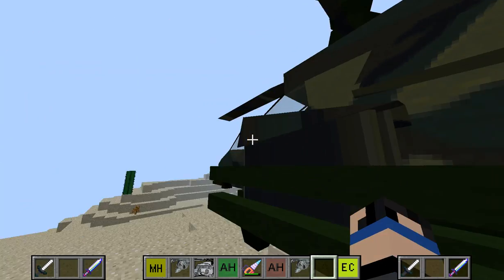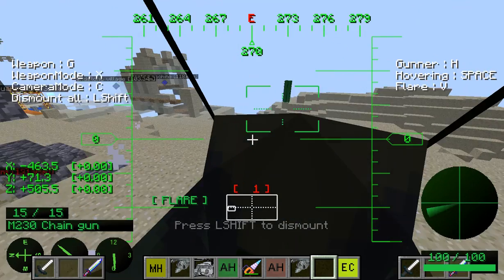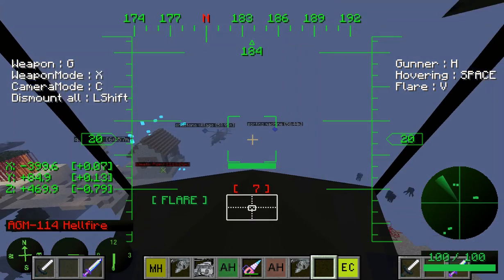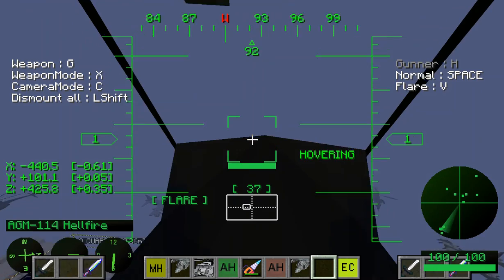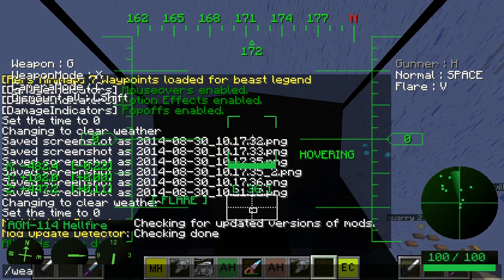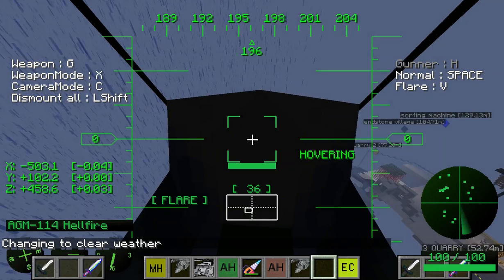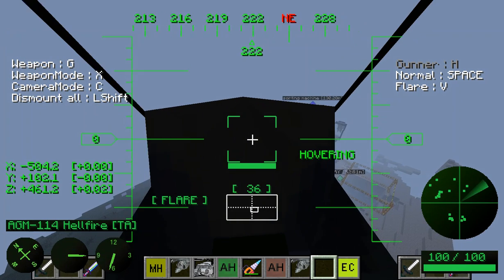Okay, here's the Tiger. I might not be showing all of them but you can check them out — I'll leave a link in the description for the download. Let me get the screen for targeting. Press G to change — actually it's X, sorry, X.